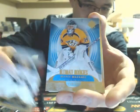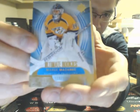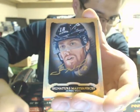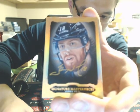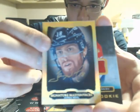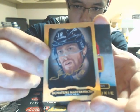Oh man, I pulled it out. I guess we can kind of see the gold there now. Got Merrick Mizanich, numbered to 499. And a Signature Masterpiece of James Neal. This is only the second one we've pulled of James Neal — I don't think he's one of the more common ones. We definitely haven't pulled too many of him; this is only the second one I've ever seen of this.